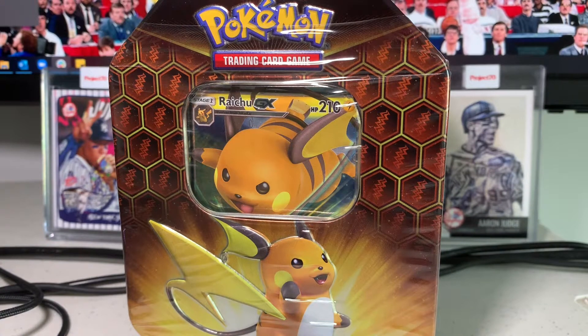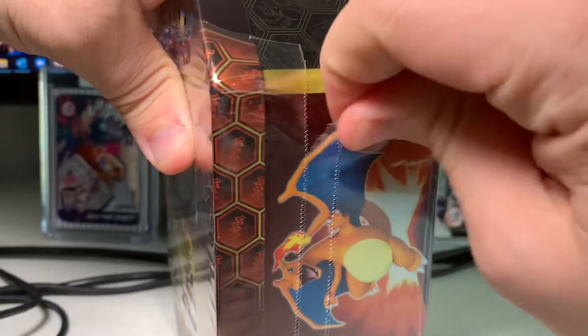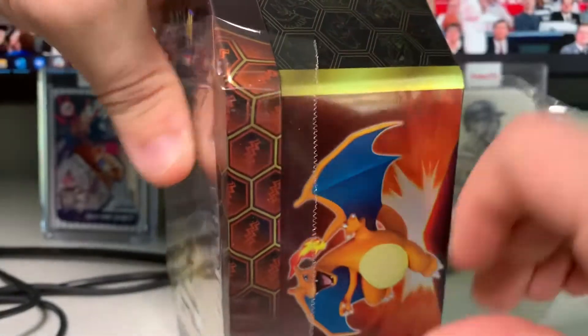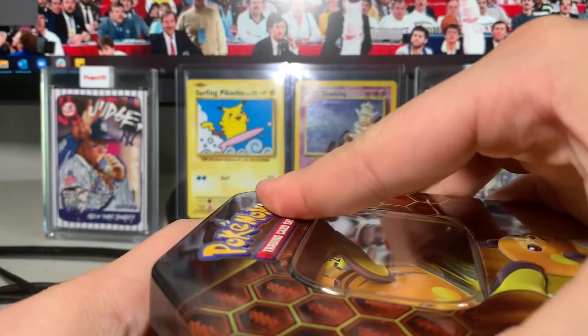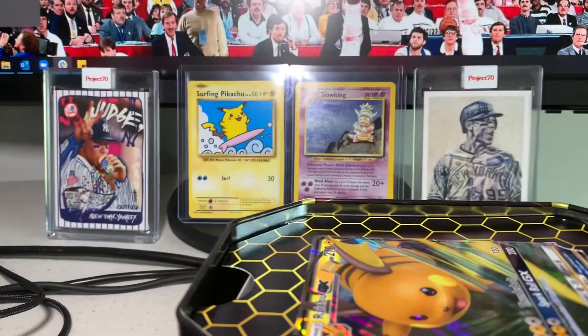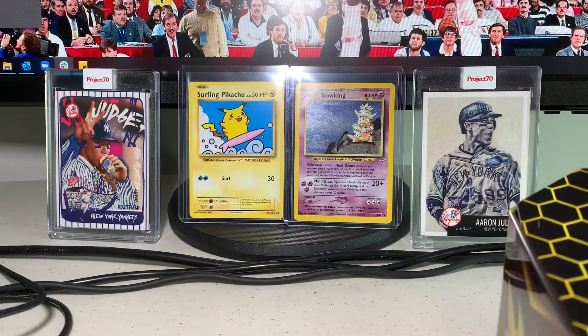Ladies and gentlemen, boys and girls, cardaholics of all ages, welcome back to Big Else Cards. Thank you so much for joining me. Today I have one last Raichu GX Hidden Fates tin that I picked up from Target. My last two have been absolutely amazing — I'm really hoping we can end it on a super high note and keep that luck going. We already know we have a cool card in here: the Raichu GX, which is honestly one of my favorite promo cards — I love Raichu and the whole Pikachu family, and I love the artwork.